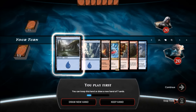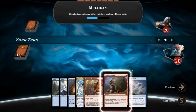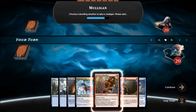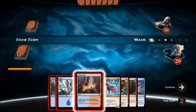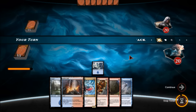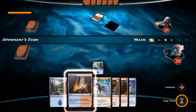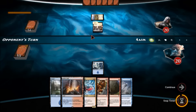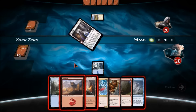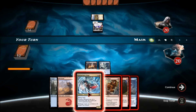We're going to be starting things off, which is really nice — this deck likes to go first. We're keeping this hand: Storm Chaser Mage plus Infectious Bloodlust — wonderful — and Titan Strength and Clutch of Currents. I'd like to see more critters, but we'll just put the island. There's no real particular reason either way, but if I put the Sulfur Falls I'd basically be telling them I'm playing red and blue. Sulfur Falls, Storm Chaser Mage — and attack.